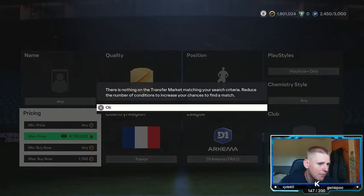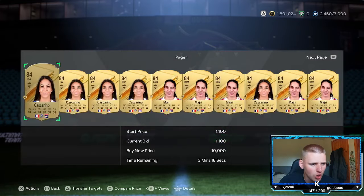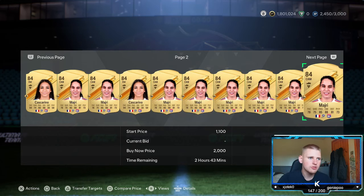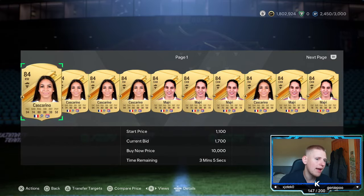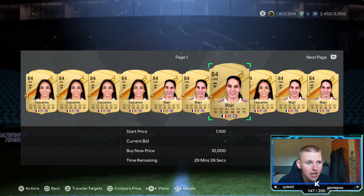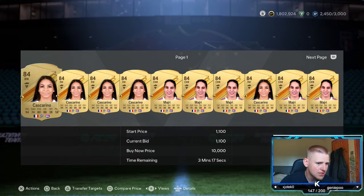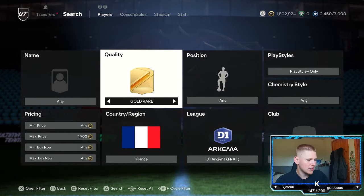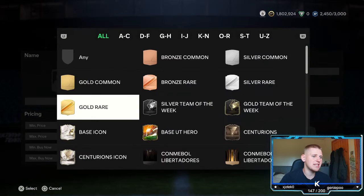This works a lot better after 6 PM when more packs are opened and these players get packed more. Checking the bidding though — looking at the second page we're already in the hour mark, which basically means these are quite rare to pack. I can't remember the last time I packed a Madri or Cascarino. But whenever they do pop up, that's where you take advantage because there won't be that many people sniping, so you should have a decent chance.